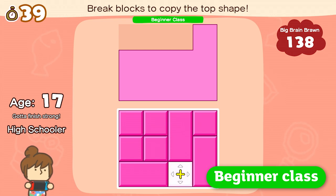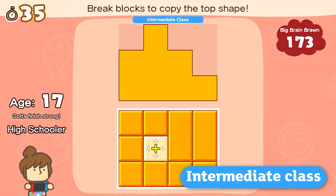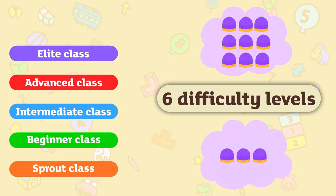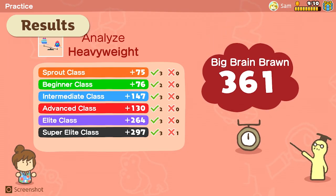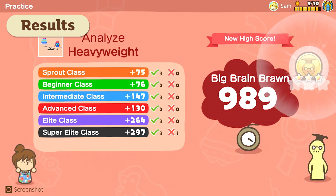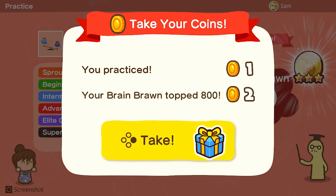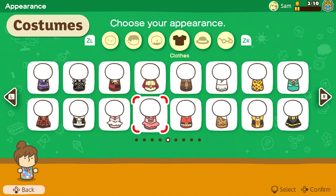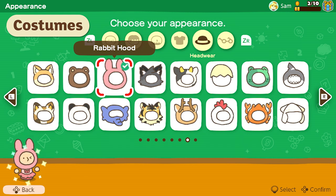Answer questions correctly and the activity will get harder. There are six difficulties — yes, six — from sprout class to super elite class. Do well and you'll earn in-game medals and coins, and more coins equal more costumes for your avatar. That's a lovely fashion statement.